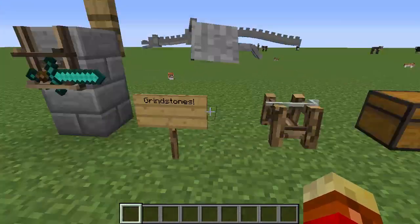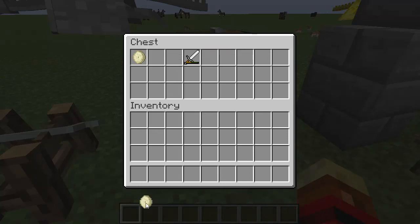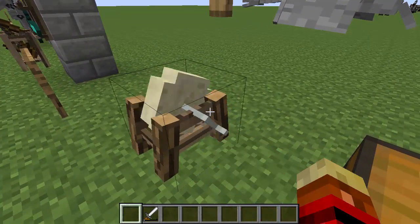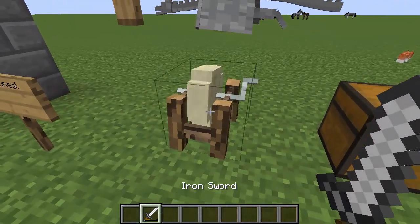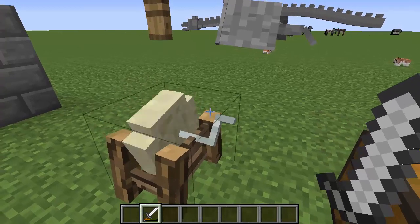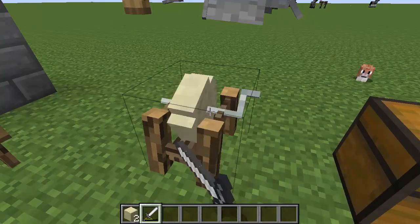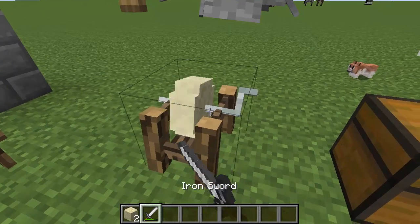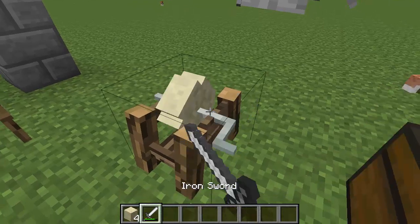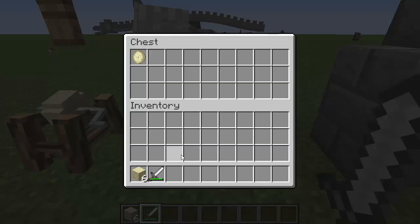Next up is grindstones. You get the base which you can right-click, but it doesn't really do anything. If you place a grindstone inside, it puts it on top, and if you then rotate it, it gets faster and faster. Once it reaches a certain speed, you can right-click it with any kind of sword — I think it only takes iron and diamond — to repair them. If you right-click a bunch of times you can see the durability gets greener and greener, but if you right-click too often it will eventually break the sword if you're unlucky, and it will also wear the stone down.